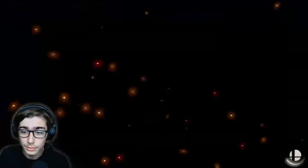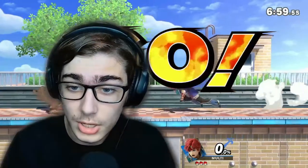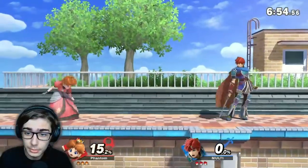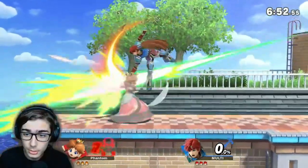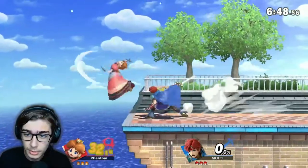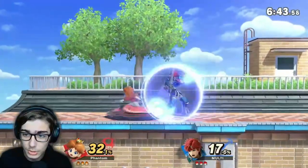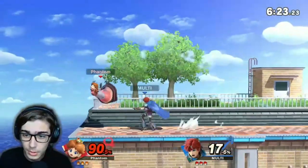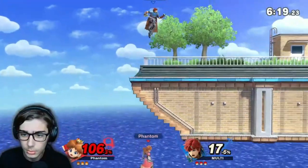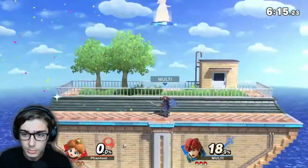Looks like we have Roy again. I think Roy could pose a challenge, but as long as he doesn't get too aggressive and we can play a little bit safe, then I think we should be fine. Gotta remember that Daisy's recovery just isn't that good, so I can't go too deep off stage, even though his recovery is not that good either. Ooh, sliding up tilt — I like it. And because I didn't jump, my recovery sucks — I'm just gonna lose the stock.